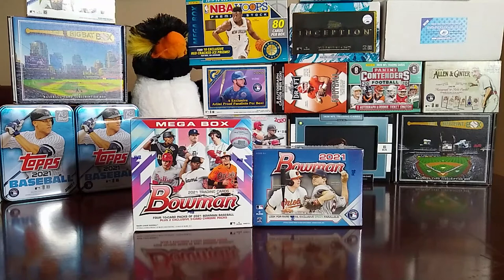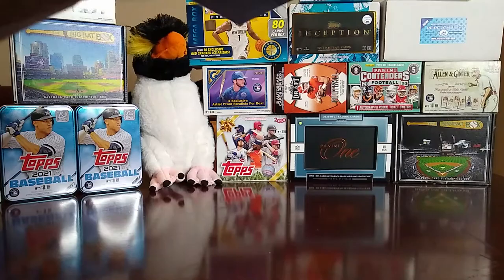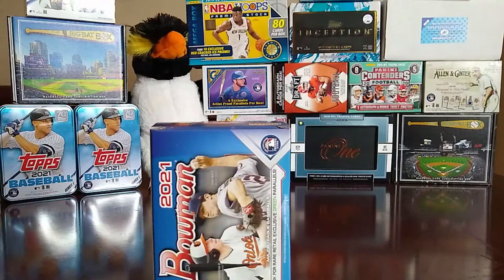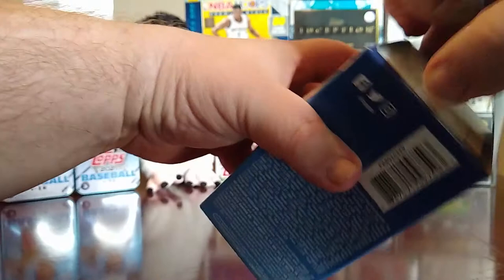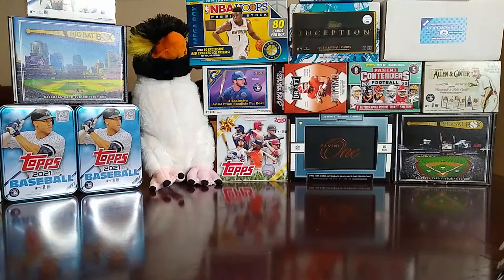The megabox looks like it has about 50 cards in it, and the regular blaster has 72 cards. I'm not sure which one's going to wind up better, so I guess this is going to be kind of a box battle between the megabox and the blaster box. The blaster has more cards, maybe the mega might have better cards. As always, say hi to the penguin — let's break these open. We'll start with the blaster box first, six packs of chrome cards.